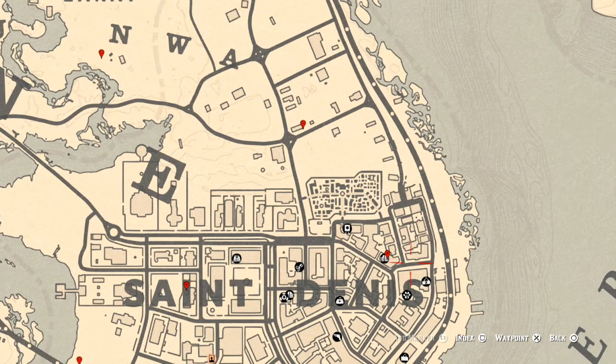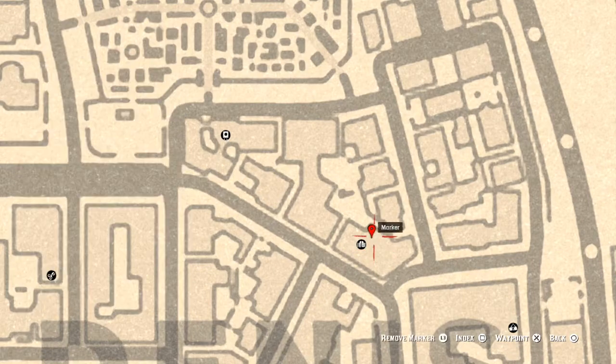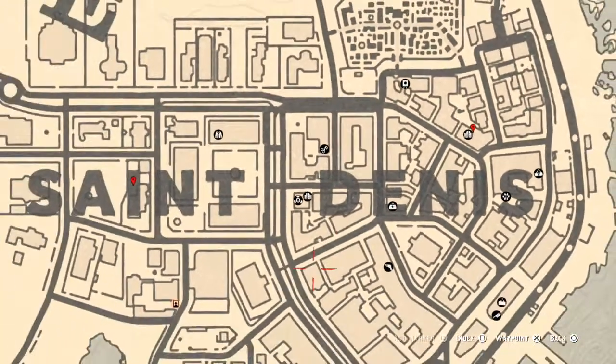At our next marker, inside this saloon — towards the back, past the bar and into that back room — right here at this location you'll get a tarot card. This tarot card is a Six of Wands.